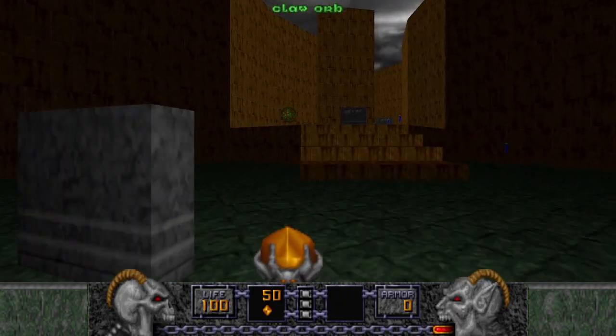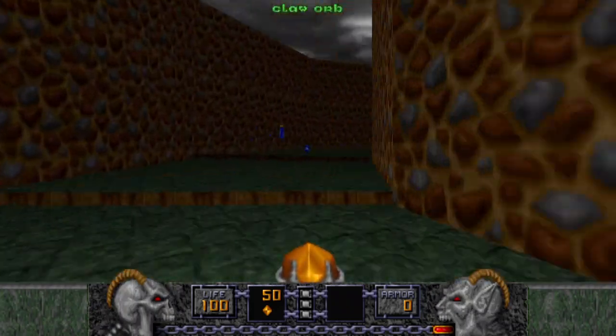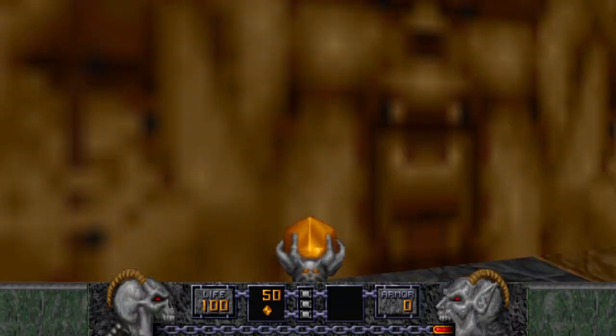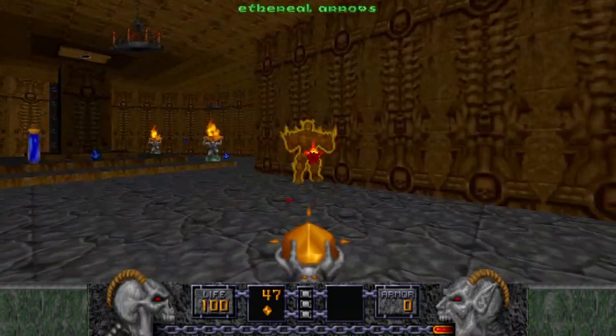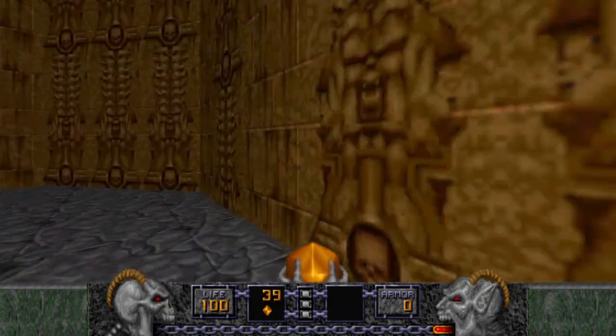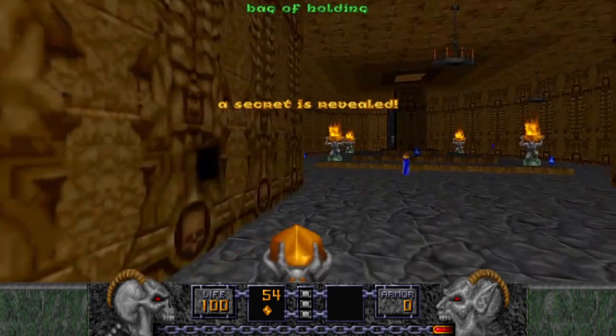Alright, it's a really rough map. We're going to go to the stairs first, avoid all of these axes, and go straight to this door. We kill this Nitro Golem, press the switch, and up in the wall there's your first of two secrets.